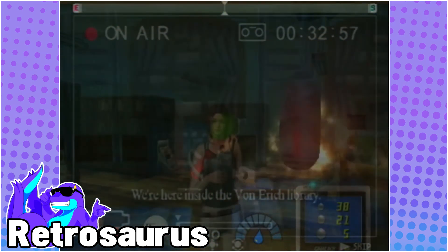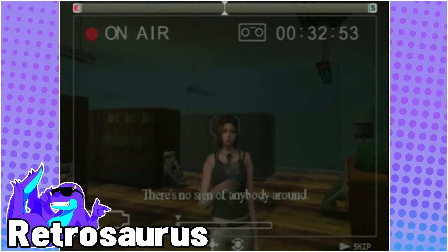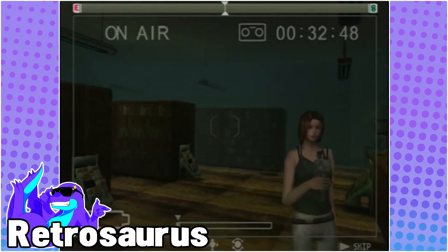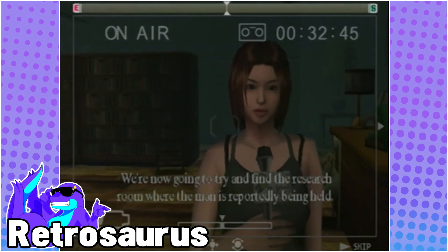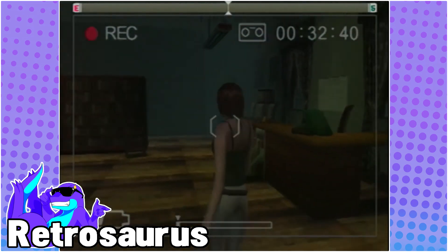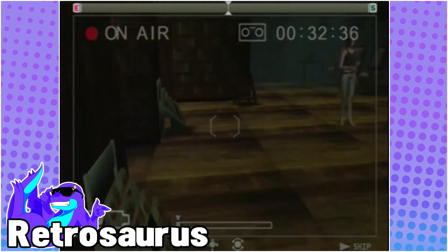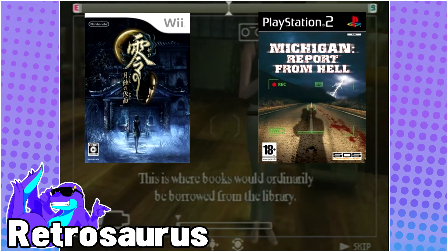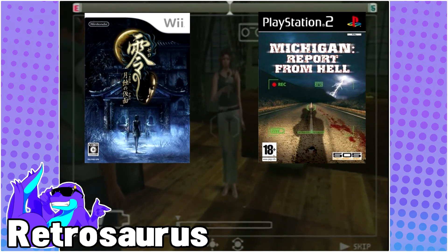As I mentioned in the case of Fatal Frame, combat takes the form of photography. Likewise, Michigan Report from Hell takes the cameraman viewpoint a step further to distance players from direct control while remaining integral to the experience. But how effective is this non-violent approach to survival horror that would make these types of games more engaging or preferable to a standard action-oriented title? There are two games I'd like to shine the spotlight on today: Fatal Frame 4, Mask of the Lunar Eclipse, and Michigan Report from Hell.